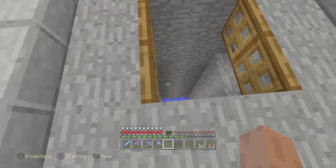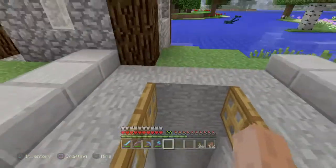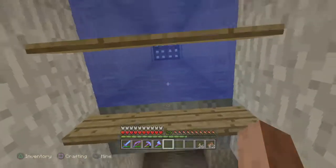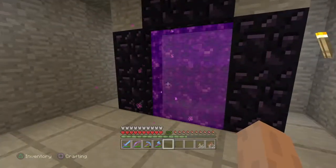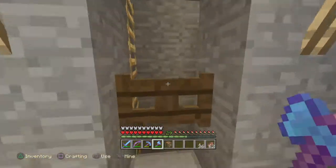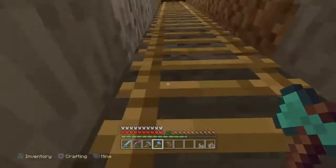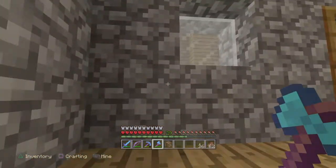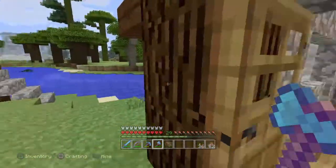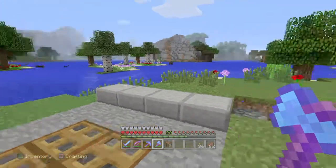I built this string system — there's string here — so we can get creatures in and out of the Nether. It comes down here to the nether portal. I'm thinking ahead: I'm going to want a horse in the Nether for moving around, that's the easiest way. And eventually I'll want to bring villagers back over here, so I needed a way to get them up.